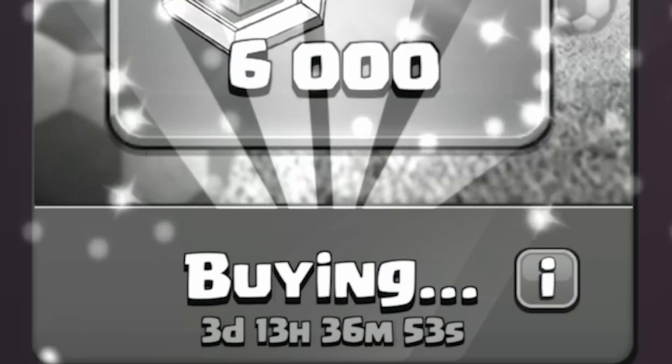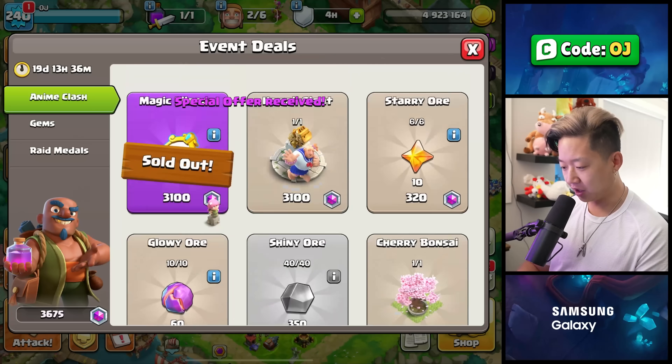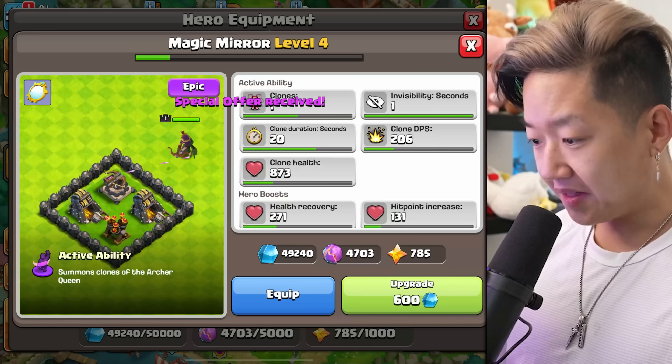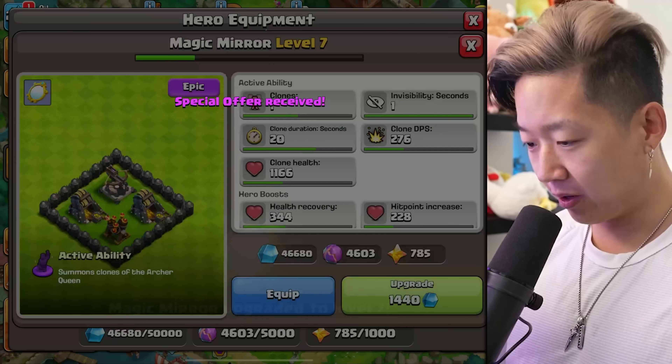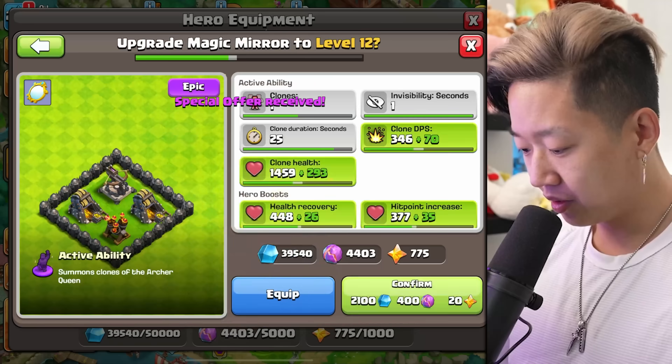I'm just spamming it and got 450 magic crystals. My aura is full. So I need to use code OJ. Get 6,000 of those. Get the magic mirror. Definitely need the chibi archer and the kawaii giant. Nothing else matters in life. I just need to dump into the magic mirror.